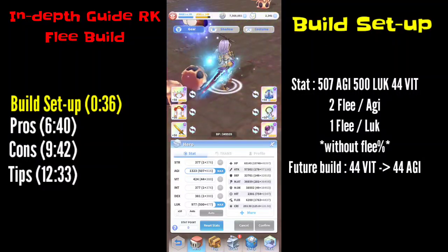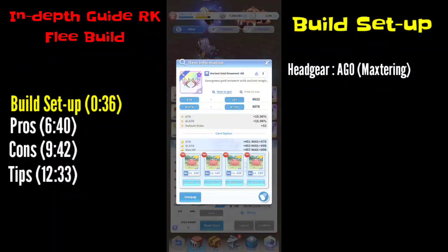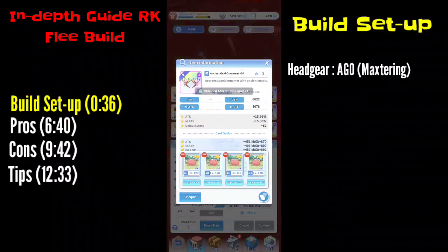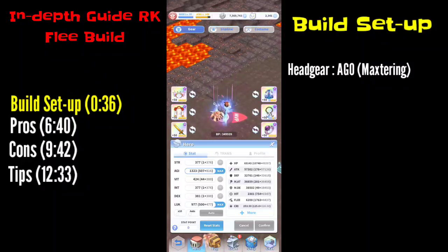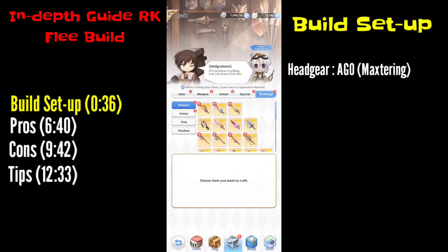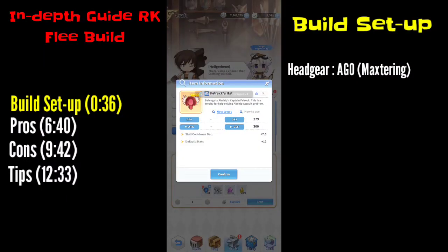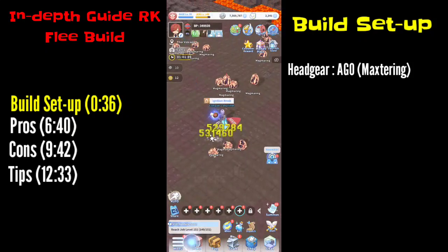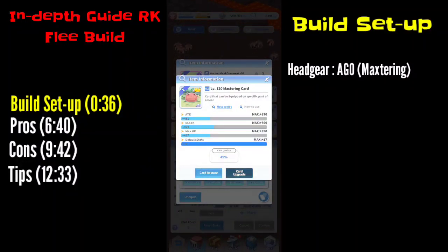Next is the equip build. I use Ancient Gold Ornament for my headgear. If you are going for a flee build you need all the default stats you can get, and AGO is one of the best headgears in the game. If you don't have it yet, you can go with the Felrock Hat because it also provides the same default stats. The cards here are Master Rings, all with maximum default stats.